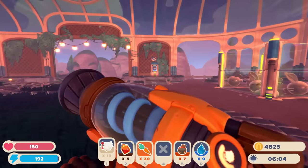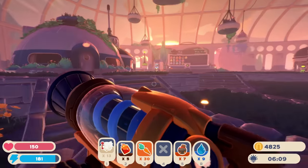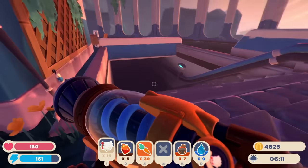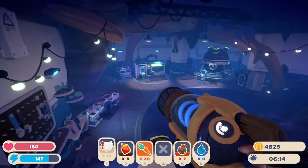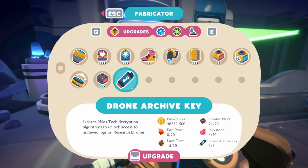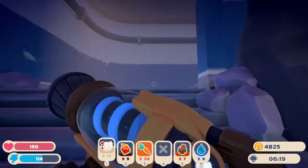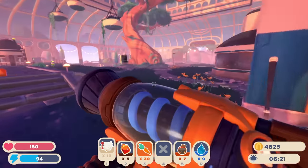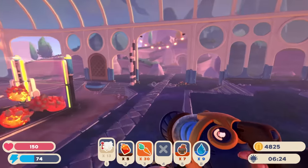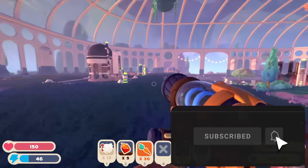Welcome back to Slime Rancher 2! I'm so excited because today we're unlocking something new. We're going to check out the drone archive key — we're just missing a couple things: some fire plorts and some jelly stone. We're going to get those, get this thing made, and see what we find within the drones. I don't know how much information is actually in the drones at this point since it's early access, but I'm so excited. Hopefully you guys enjoy — like, subscribe, all the fun things!